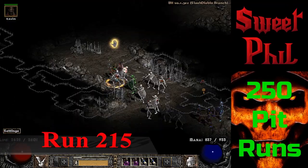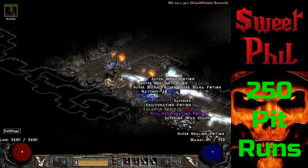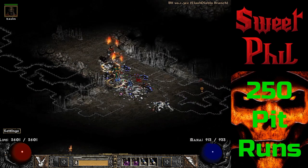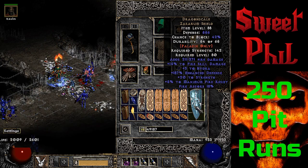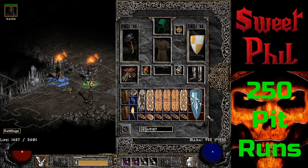Run 215 brings me a very rare drop, but it's not the most useful item. It is a unique Zakarum Shield — not actually the Zac shield — the actual unique Zakarum Shield rolls as Dragon Scale. The actual gilded shield version is still better than this, but it is a very rare find.